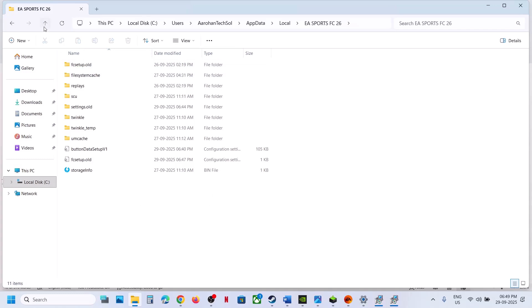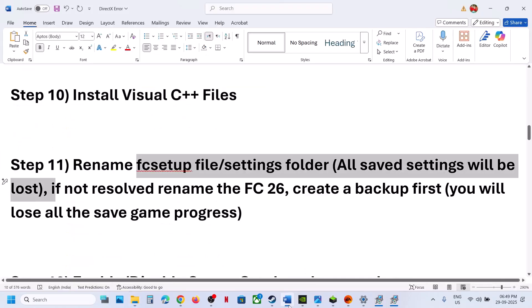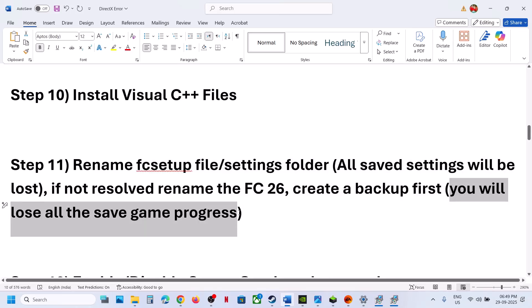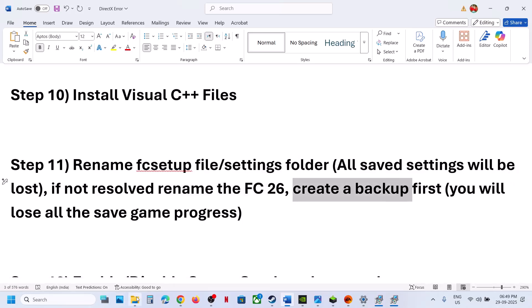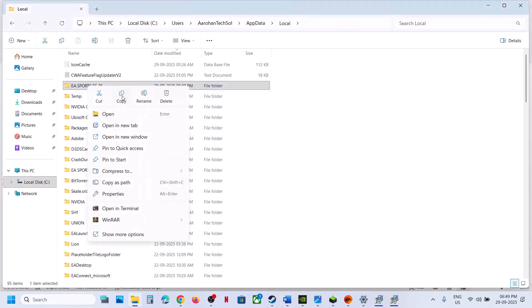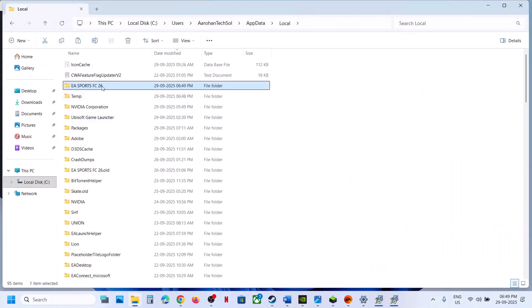Still not working? In that case, you can rename the complete game folder. Note that all saved game progress will be lost — you will have to start everything from scratch. If you agree, create a backup first by copying the complete EA Sports FC26 folder and pasting it to the desktop. Once you have a backup, rename the original folder, then launch the game and check.